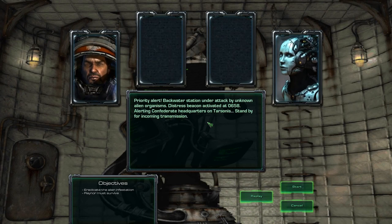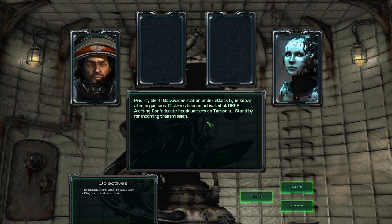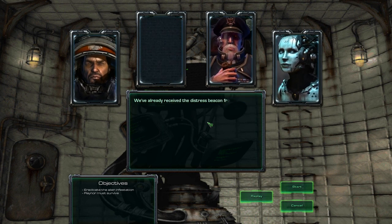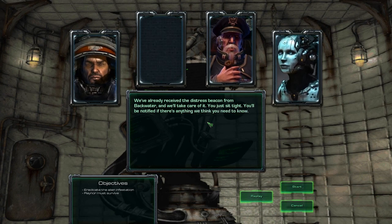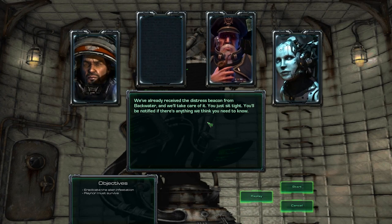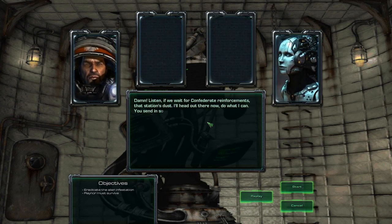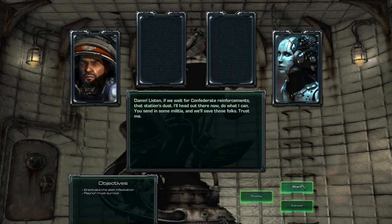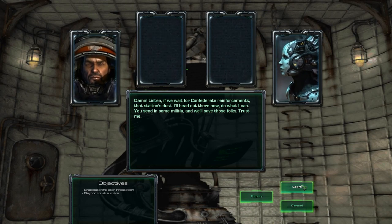The Distress Beacon activated at 06:58 — spoiler alert, it's the Zerg. We're in Confederate headquarters on Tarsomis. Stand by for incoming transmission. We've already received the Distress Beacon from Backwater and we'll take care of it. You just sit tight. You'll be notified if there's anything we think you need to know. Damn. If we wait for Confederate reinforcements, that station's dust. I'll head out there now and do what I can. You send in some militia and we'll save those folks. Trust me.